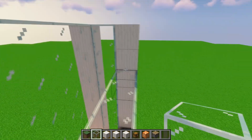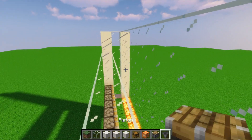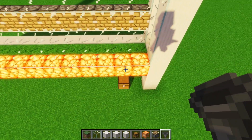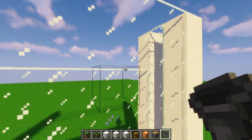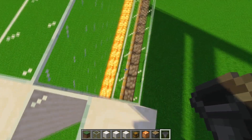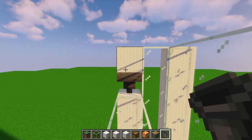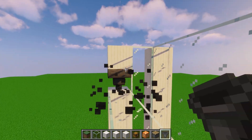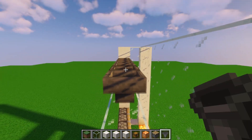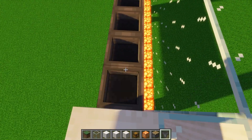On top of these glass blocks we're going to place the hoppers and make them face toward the corner where your chest is — in this case the chest is on one side so I'll point them into that corner. Place the first hopper facing down, then hold shift to place the rest facing into that one, making sure they all face into each other.